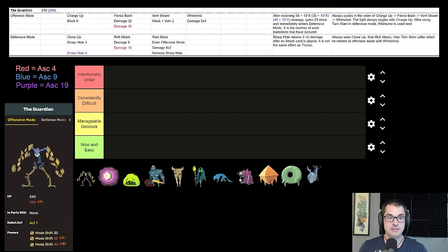We've got a full breakdown of the stats of the bosses at the top. You can see Ascension changes in red, blue, or purple depending on the Ascension level that changes. Guardian normally has 240 health, 250 on Ascension 9, and doesn't get a whole lot of damage bonuses from Ascension. Note that those damage numbers barely change from Ascension 1 to Ascension 4 and stay that way all the way up to Ascension 20. That 5x4 whirlwind attack and the 8x2 attack where the Guardian exits defensive mode are both unchanged by Ascension levels.